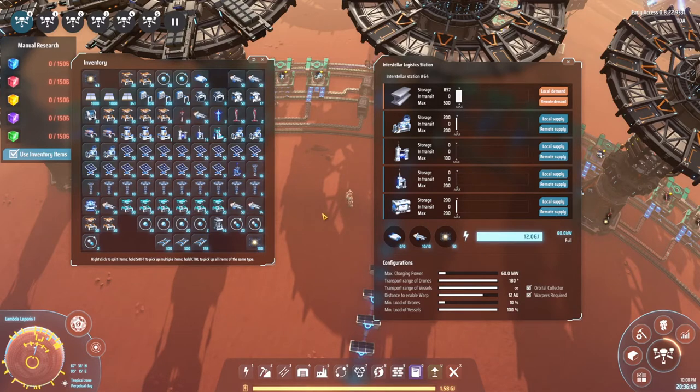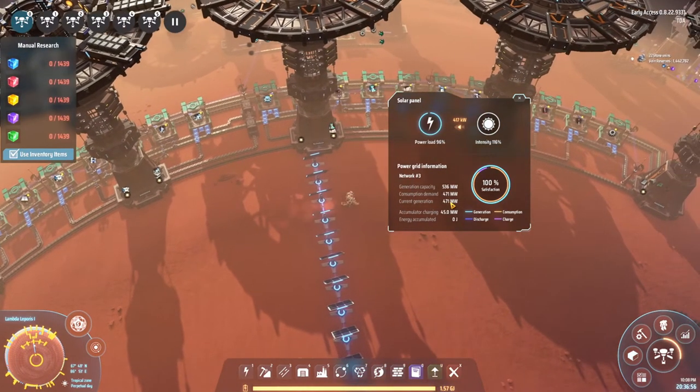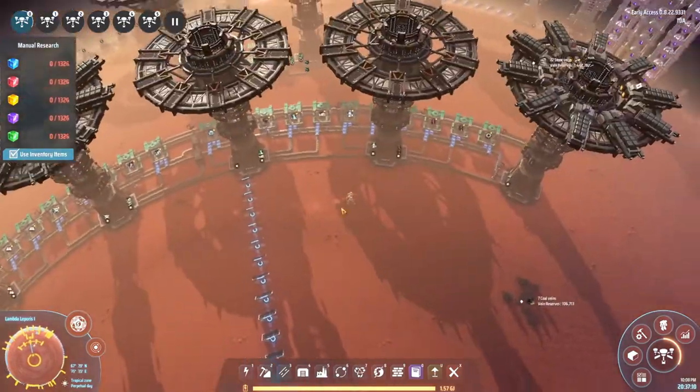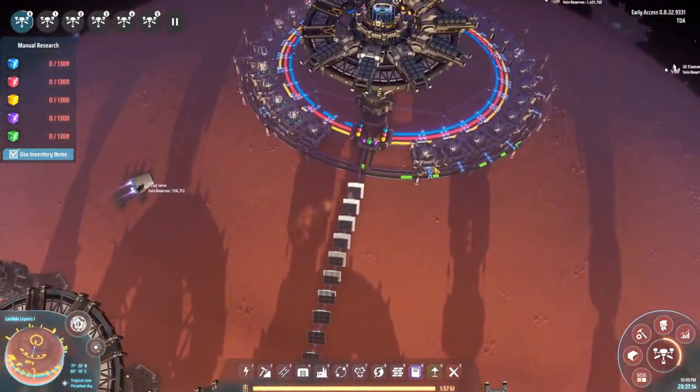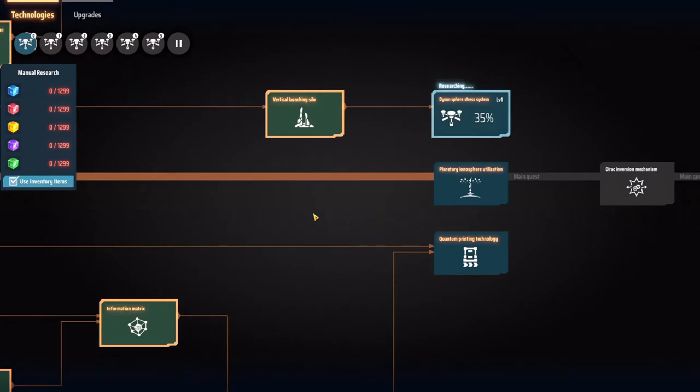We might want to reduce the ship warp threshold setting a little bit, but you can also just leave it on the default — it's a bit of personal preference and depends on how much power you actually have. As you can see we are quite close to our power cap. We actually went over it a few times while I was building because all the production was starting up; now it's settled to more of an equilibrium. We are now getting green research in and starting to process toward our Dyson Sphere.